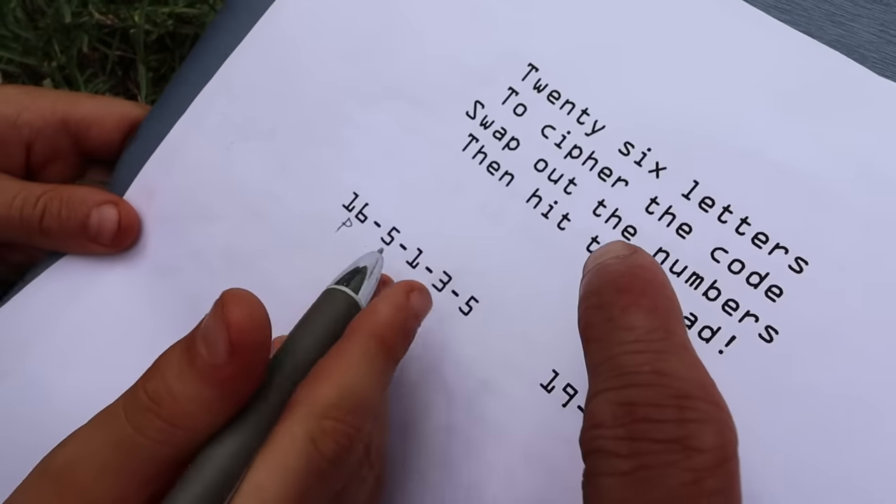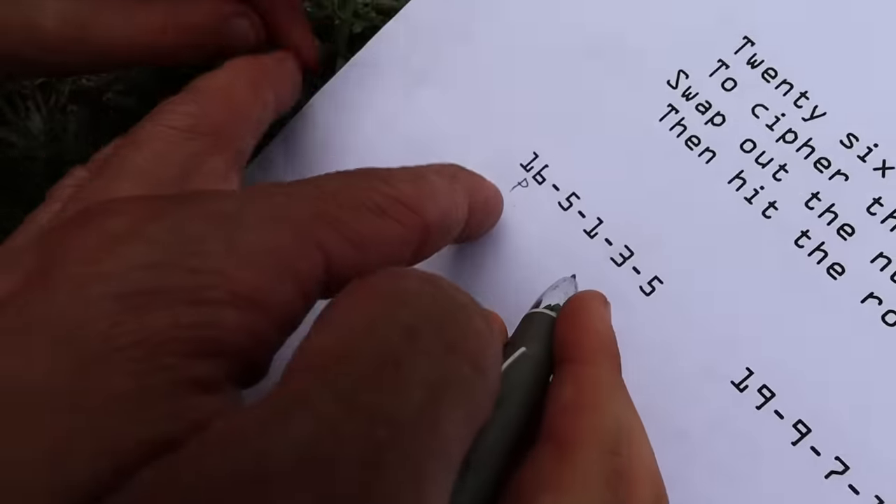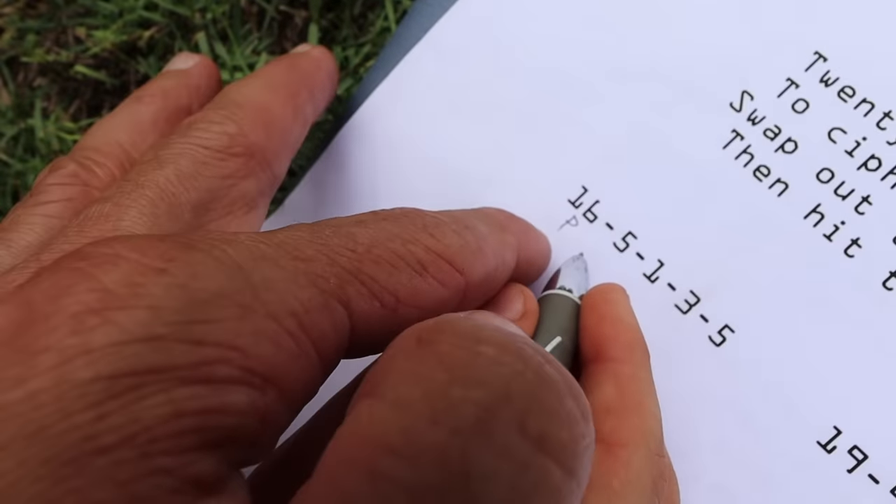The riddle is: 26 letters to cipher the code, swap out the numbers, then hit the road. Axel was saying 26 letters - it's in the alphabet, right? There are 26 letters in the alphabet, so 16 is the 16th letter of the alphabet. It's P.